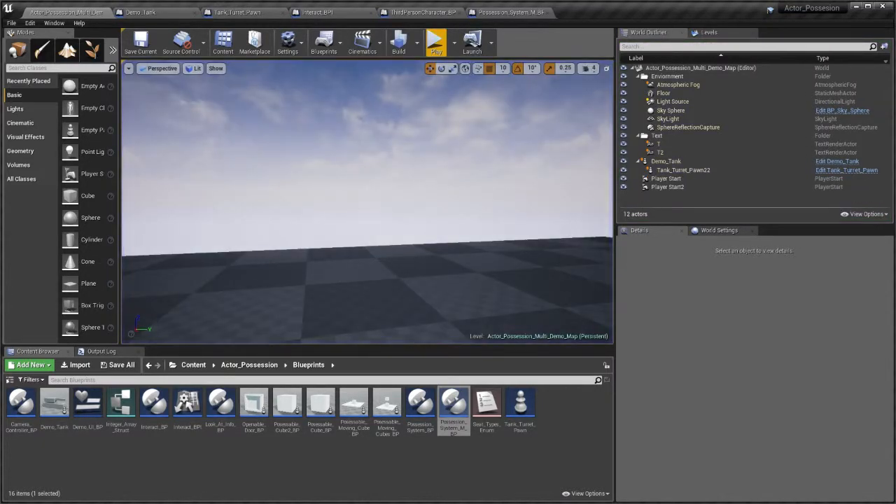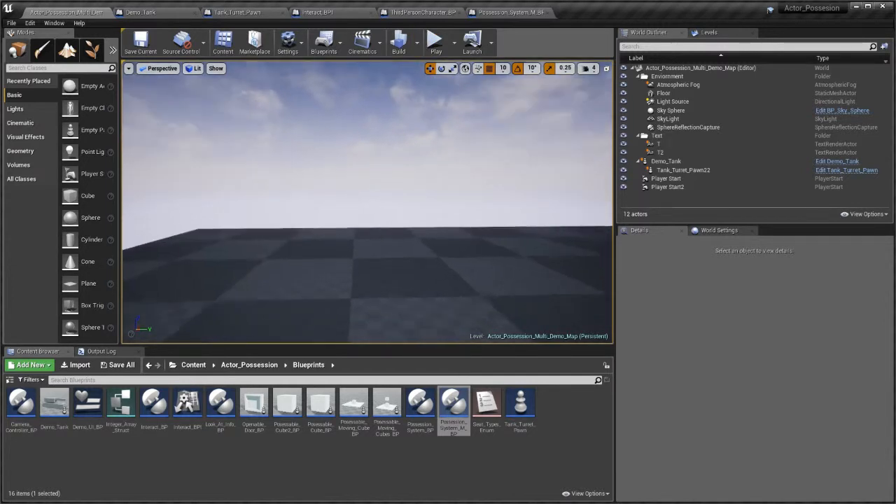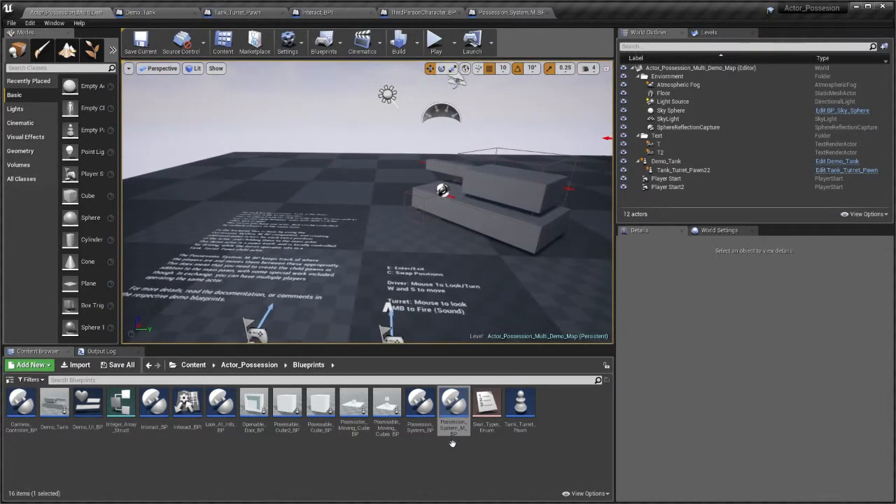This is an update, more or less, and has the following addition: Possession_System_MBP. This is the new Possession System variant. You can also use it for single actor possession where you only have a single position slot, and it has a few different features such as having characters sticking out of it.